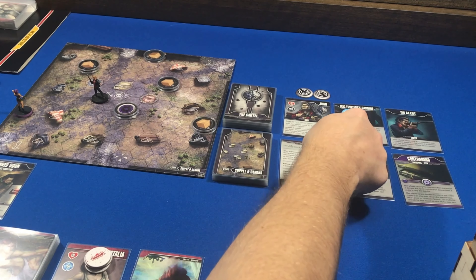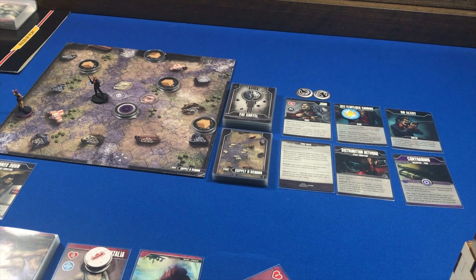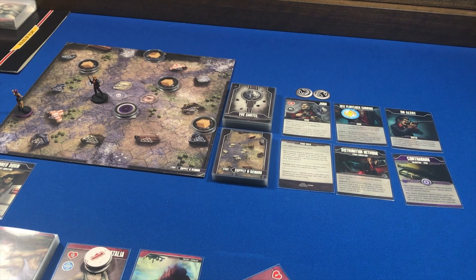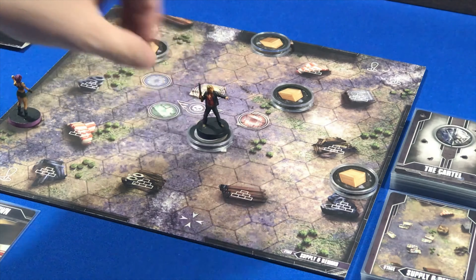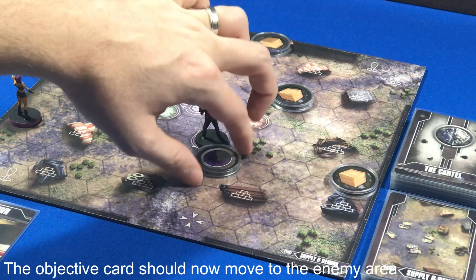Now the enemy is activated and we activate the stage. Each enemy carrying an objective moves three spaces toward the nearest entry space — no enemy is carrying an objective currently, so we move on. Distribution Network says: for each inactive objective, choose the enemy nearest it that is not carrying an objective, move that enemy three spaces toward the objective, then exhaust each minion moved this way. So the boss is going to move and get the objective, and we place it on his card.